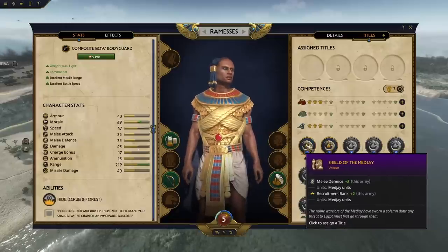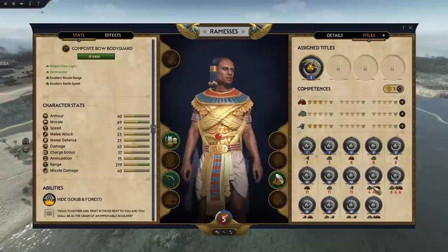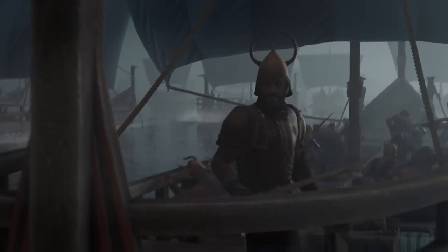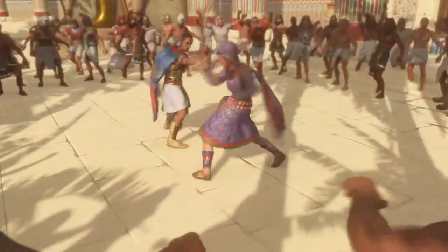Competences have another very important aspect because they are prerequisites for titles — special names that you can assign to your character. For example, if you want to assign the title Master of Charioteers to one of your characters, you will need a certain amount of ardor for that character to take the title. You can assign titles to an unlimited number of characters, and each faction has a bespoke variety of titles. Competences are also dependent on the character's background, a special trait that comes with the character when recruited, affecting both the initial distribution of competence points and the kind of traits the character has access to.